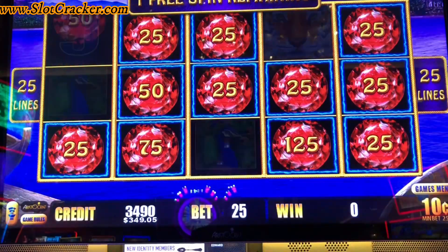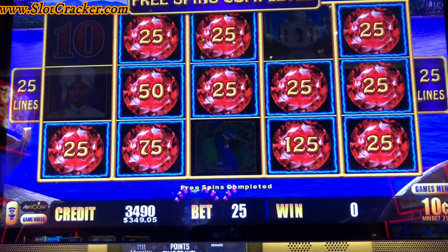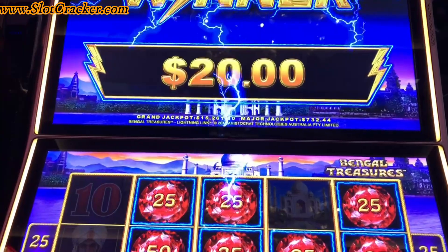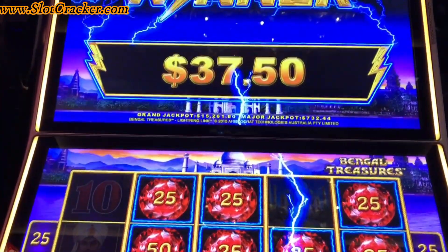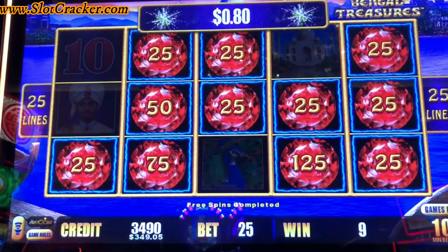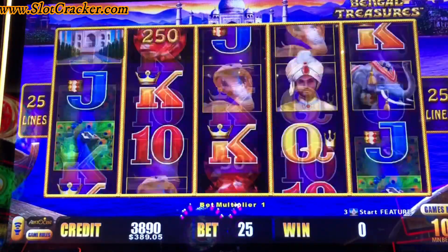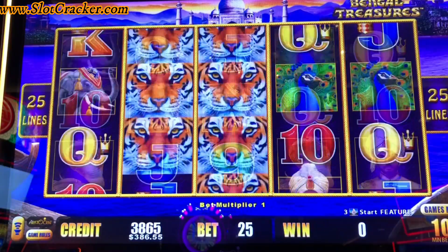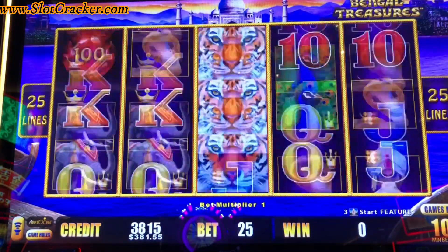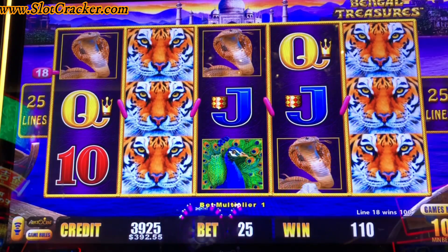Alright, two more shots. Last shot. Not super impressive, but $45 is better than no dollars, so we'll try a little more. That was a nice $125 ball. Here we go — we got a couple of snakes all the way for $11.